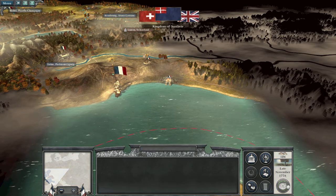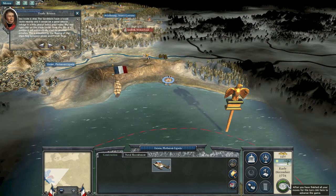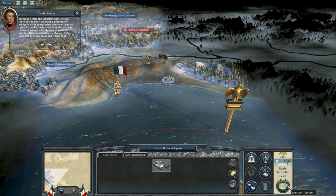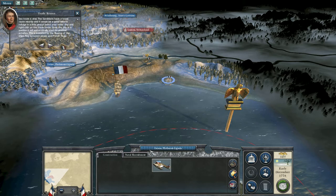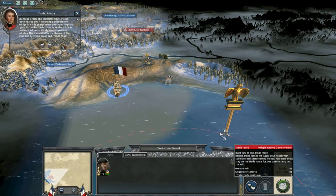Sea trade is vital. The Sardinians have a trade route nearby and it would be a good idea to indulge in a little piracy. Select your other ship and right-click on the trade route. Once the ship is in position, it will automatically start its pirating activities, indicated by the flipping of the ship's flag.